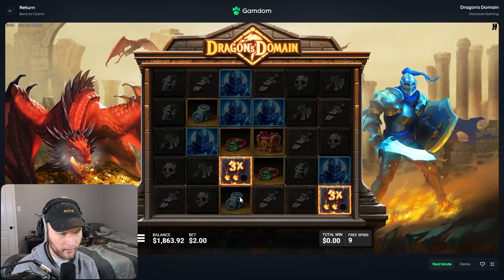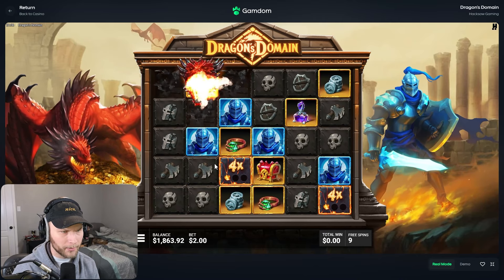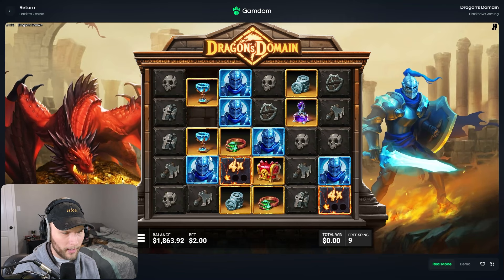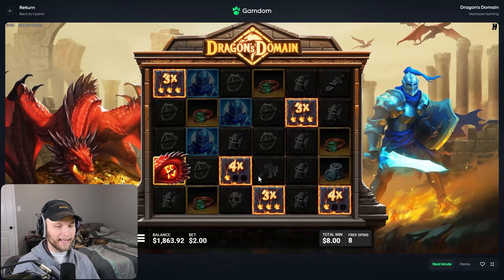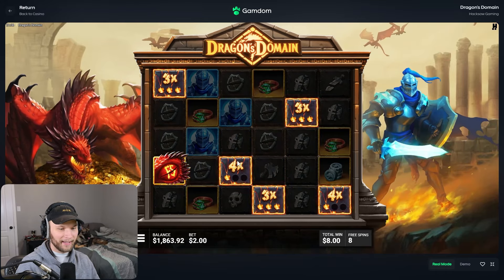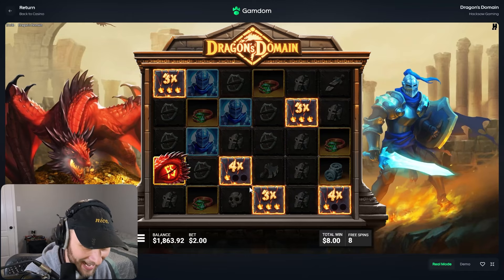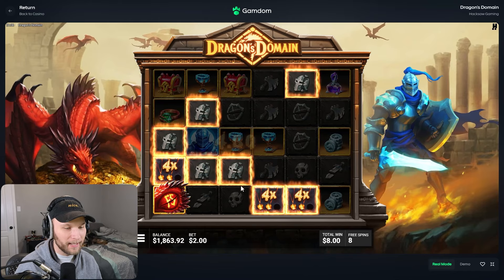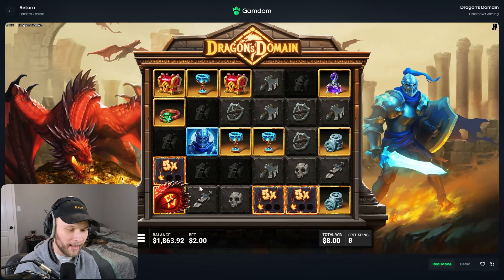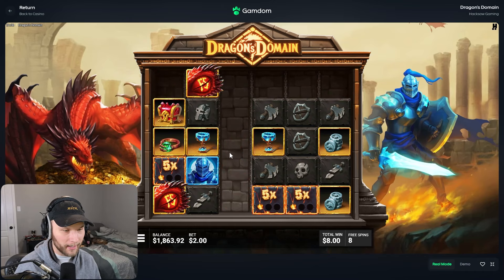You get multipliers — is it like Sugar Rush? Oh, only those tiles get multis. How do you get more multis though? Oh, they just drop in. This could actually go crazy — that's already money back right there. First buy already paying. They only have a certain amount of spins or tumbles they can stay — that kind of makes sense.